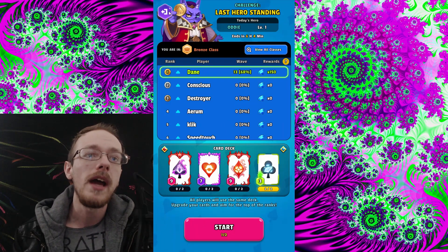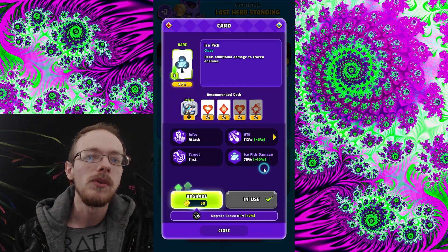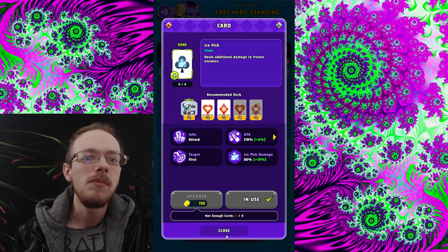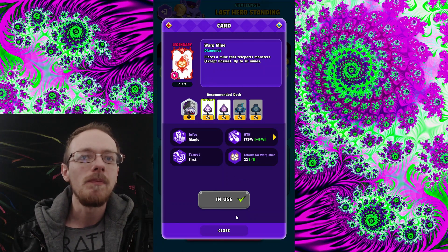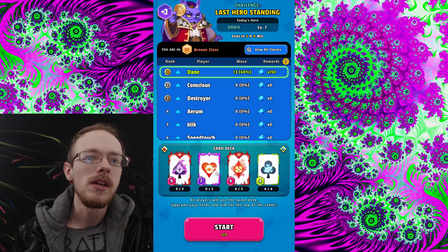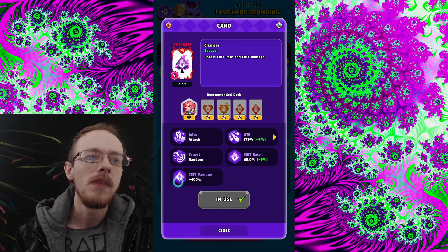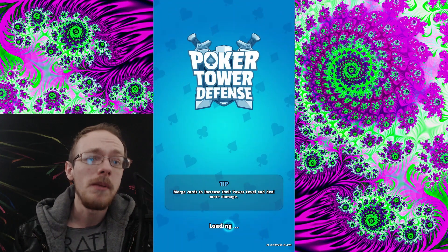Let's jump into Endless mode to really show off how crazy it can get. You saw how PvP works, so let's show the endless survival. These are cards I'm less familiar with — checking them out: one deals additional damage to frozen enemies, another places mines that teleport monsters (except bosses) up to 20 mines, another charms bosses and sends them backwards while boosting crit damage upon attacking the charmed enemy.